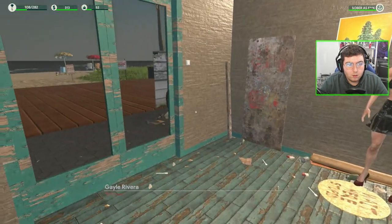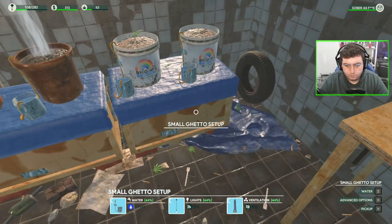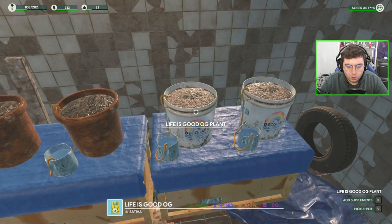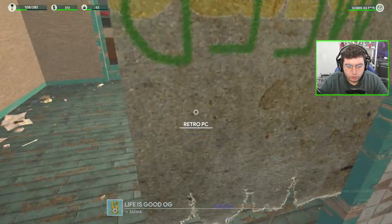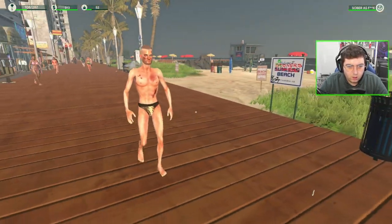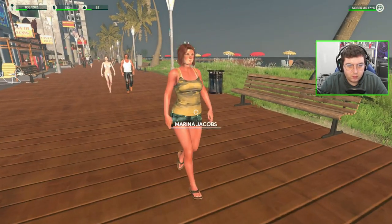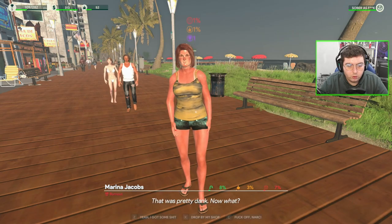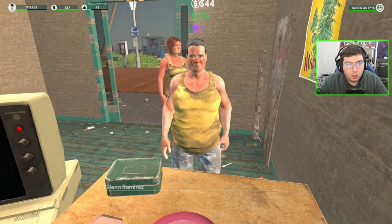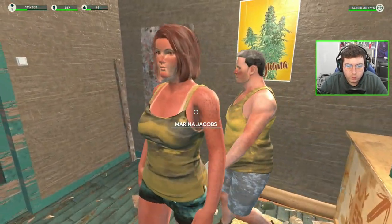There you go ma'am. Throwing out some more joints. We're good for a while. Oh look at this guy — that's a new one, he's a burnout, definitely a burnout. You're new, haven't seen you before. Couple more customers up on the OG Kush. Let's hit $400 — come on guys, figure it out.